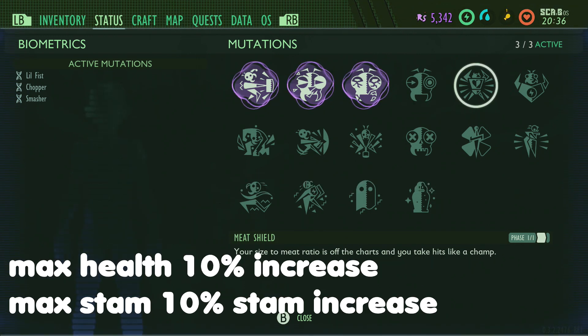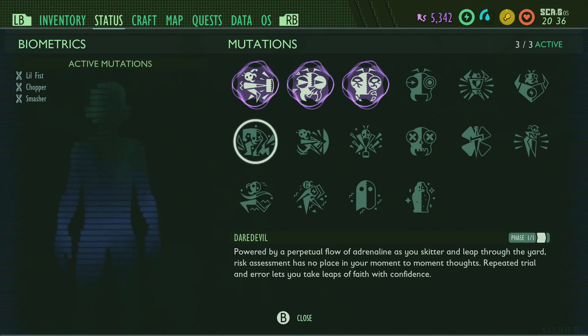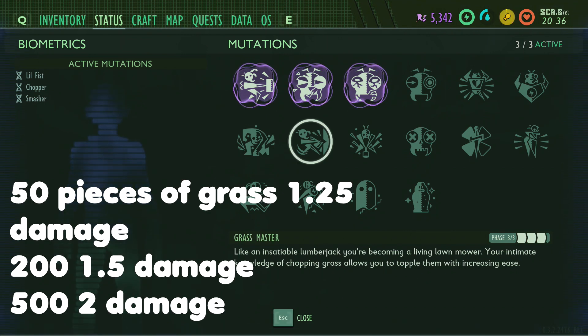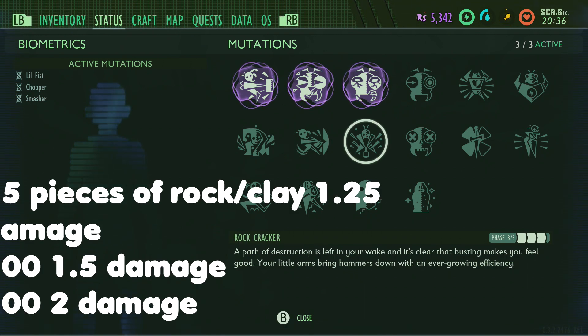There is a pattern here. Meat Shield is one you buy using Burgle chips — it gives you 10 extra health. Buff Lungs gives you 10% max stamina. Daredevil pretty much negates fall damage — you'll only take 0.15% damage when you drop from a height. Grassmaster: attack 50 pieces of grass to get 1.25 extra, 200 pieces for 1.5, and 500 blades for double damage. Rock Smasher: 25 rocks for 1.25, 60 rocks for 1.5, and 105 rocks for double damage while harvesting.